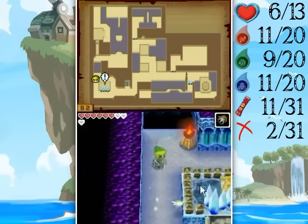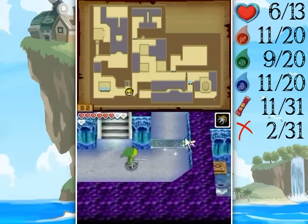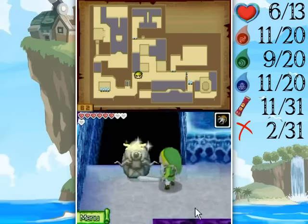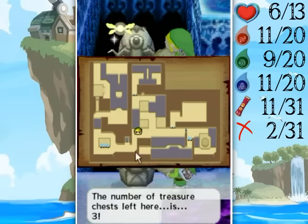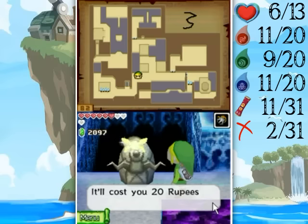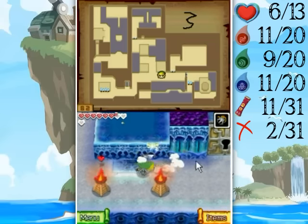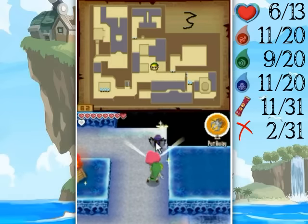Even though I recouped I can't escape my bad playing today. I've got potions but still, this is just horrendous. The number of treasure chests is three, and I'm gonna mark it on my map like I said I was going to. That's a terrible three — not wasting money on finding out where treasure chests are any longer.